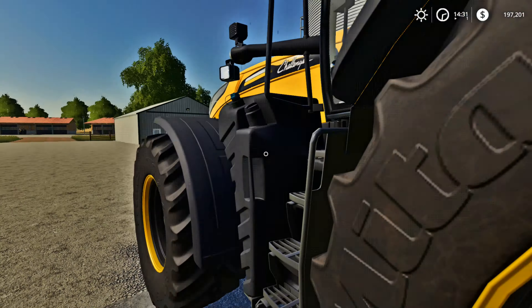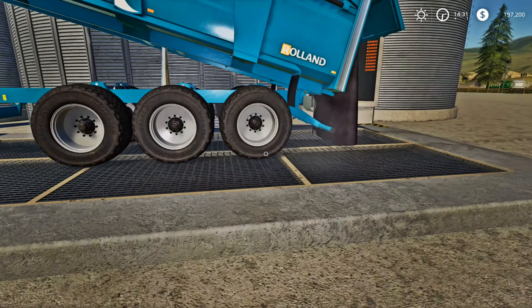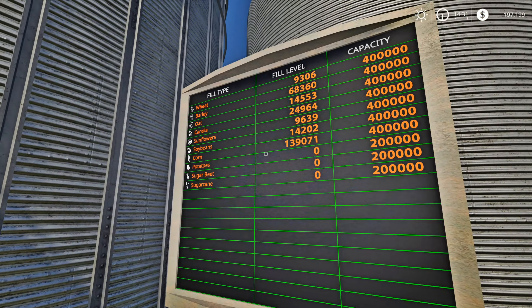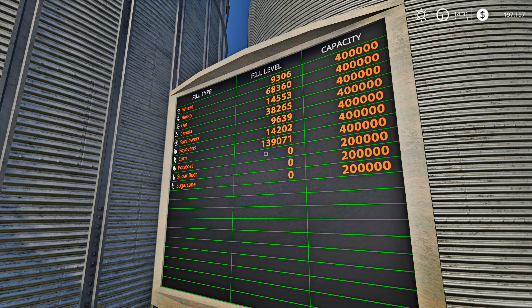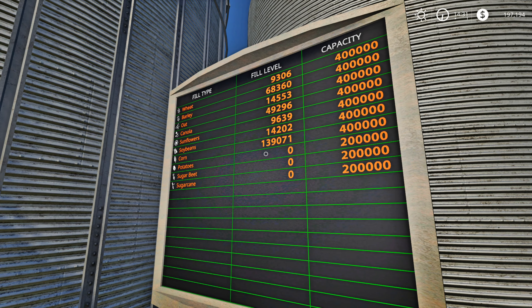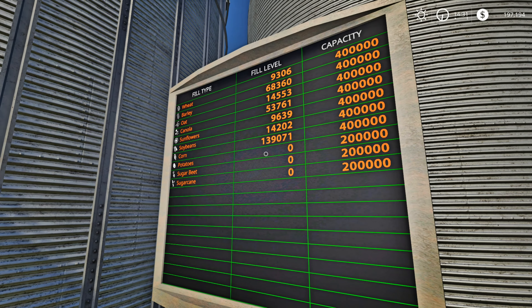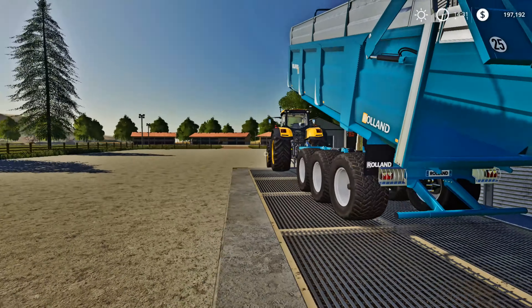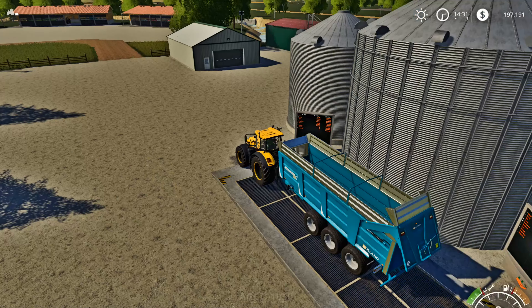Let's shut this down and go ahead and dump it out of the back - you're going to see it coming down right there. Let's go over here and watch our canola go up. So we've got quite a bit of crop in the grain silo guys - we got a lot of barley, oats, and we've got a lot of corn. We've got almost 140,000 liters of corn. Alright, so we're going to take him back out to the farm.